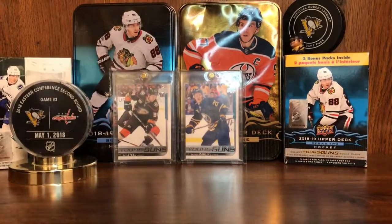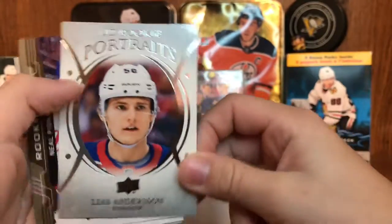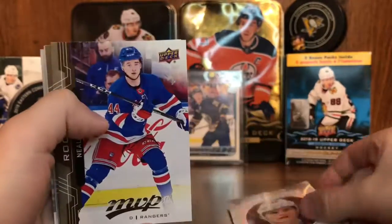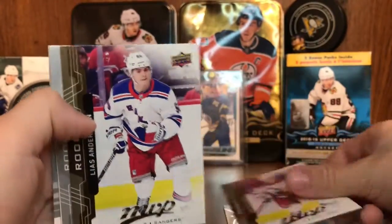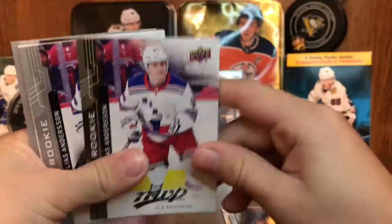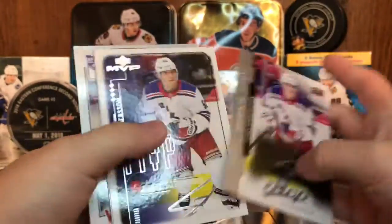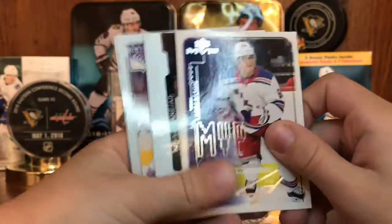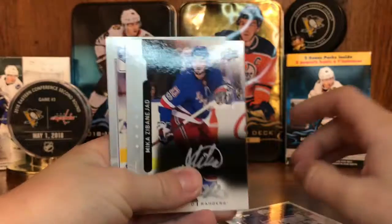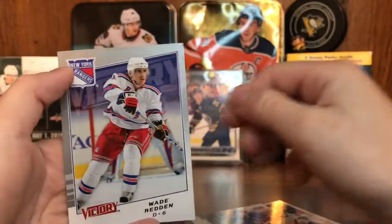So there we have our New Yorker cards. I'm just gonna be going first into a bit of curbs. First off, we have this Metal Thrower Rookie Portraits, Neil P. Yonk Rookie, Metal Thrower Rookie from MVP, Metal Thrower Silver Script from MVP Rookie, Metal Thrower Silver Script Retro from MVP, Mika Zibanejad Silver Script, Wade Redden Update Victory.